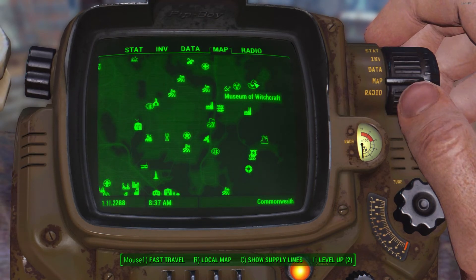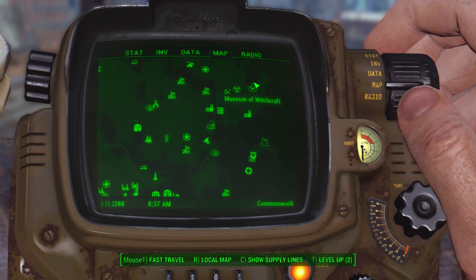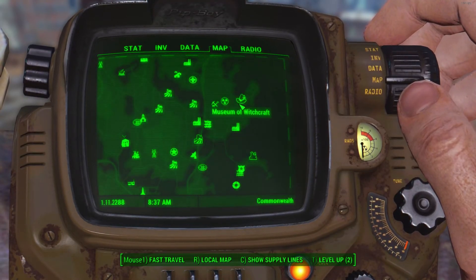What's up guys, Moose here. Just playing some Fallout 4 today. I'm going to try to get the Deathclaw Gauntlet, which is apparently located at the Museum of Witchcraft here in the northeast corner.